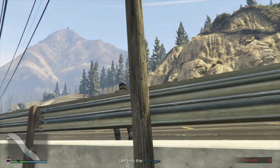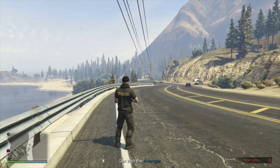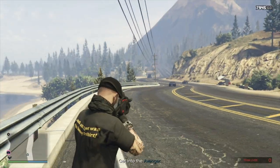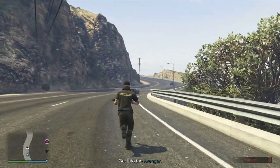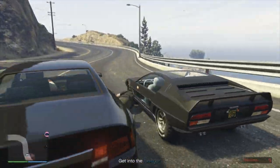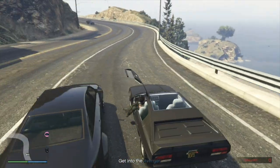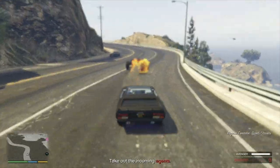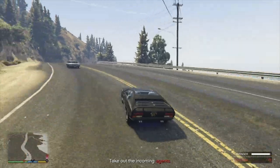Then request your vehicle and face the way you came so it spawns behind you. Then follow this route into the water.